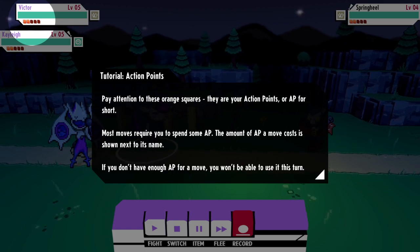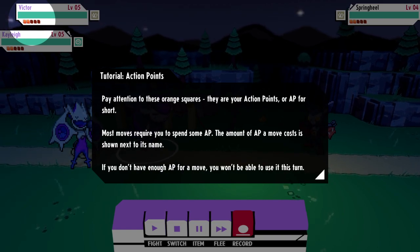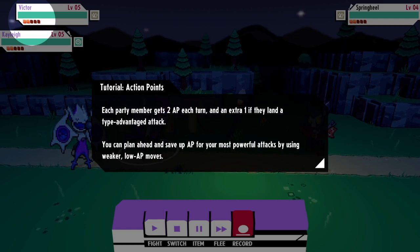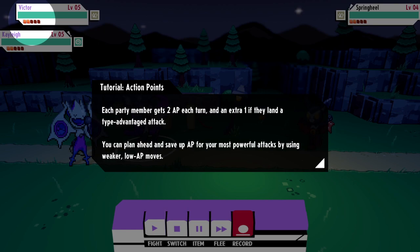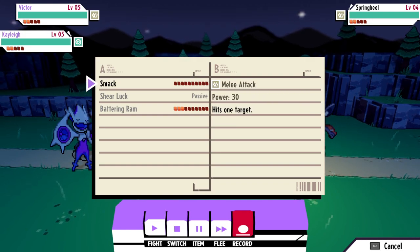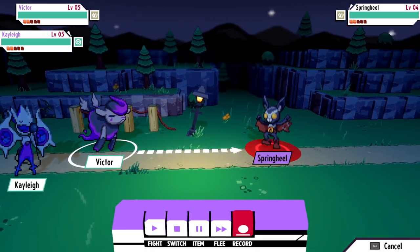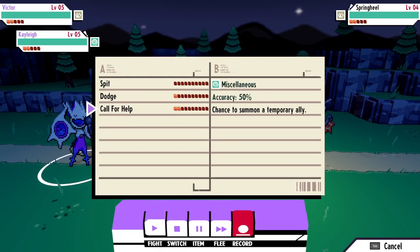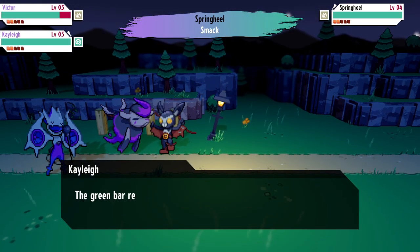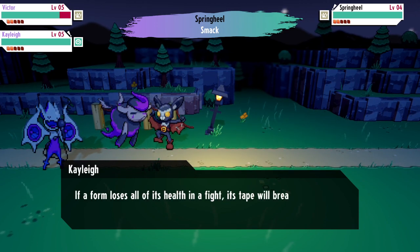So it's kind of like Temtem, you know, among other things. But you can't just use any move on each turn. You get two AP each turn, one extra if they land a type advantage attack. Save your AP for powerful attacks. This uses none. I'm gonna hit her. I keep forgetting that she has stuff. It's a really weird shade of green.